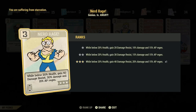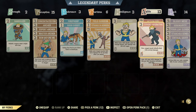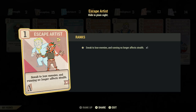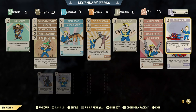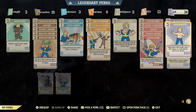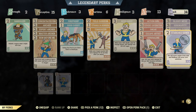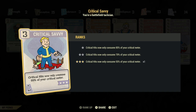Nerd Rage — must have for this build, must have for every low health build. Action Boy in agility for faster AP refill. Covert Operative for more sneak attack damage. Escape Artist — must have to lose your enemies. Adrenaline — I only have it at rank 3, I don't think I need more, 350 damage is enough. Bloody Mess — not really a must-have these days with all the nerfs bloodied got, but every little bit of damage helps. Serendipity because we are low health and that's helping us. Four Leaf Clover because as you saw in the video, critical shots do a lot of damage. Strange In Numbers to keep my mutations. And Critical Savvy to use only 55% of the critical meter.